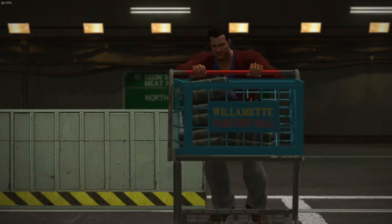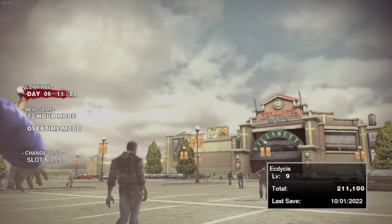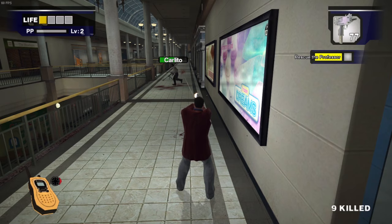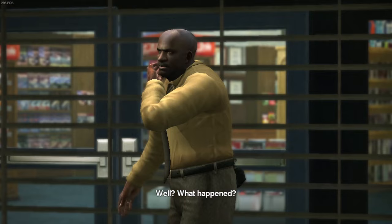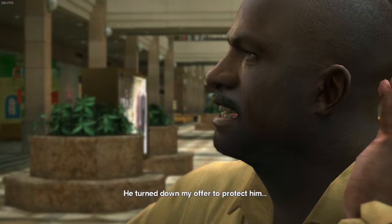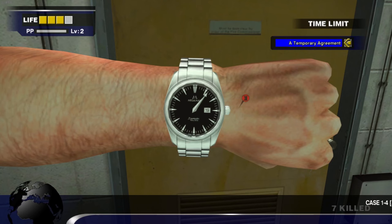Dead Rising has always been a game that has had players racing against the clock. The game has you beating the main campaign on what is called 72 Hour Mode, which only gives you 72 in-game hours to finish the game and beat the cases, which qualify as the main story requirements. Dead Rising was notorious for its difficulty and strict time requirement, given that every 24 in-game hours was an equivalent of 2 real hours, meaning you only had 6 hours to beat the entirety of the game. So how do you speedrun a game that takes 6 hours to beat?